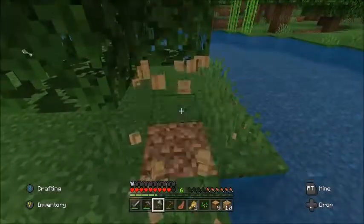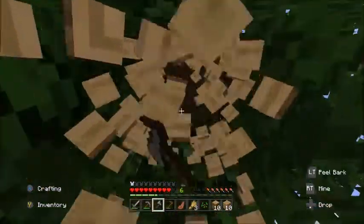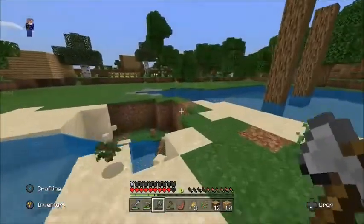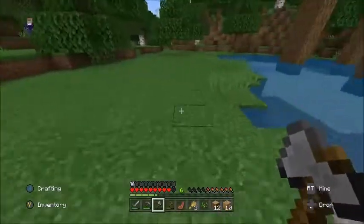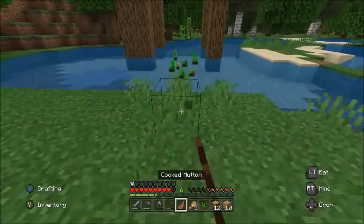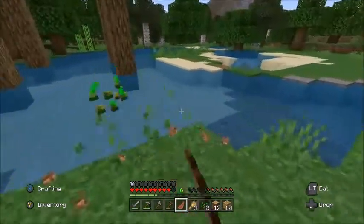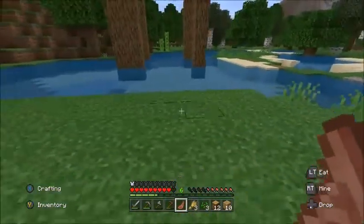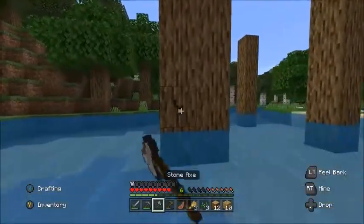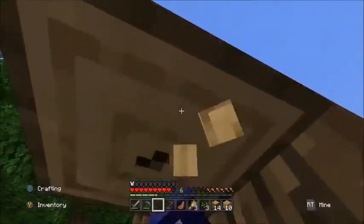Anyway, let's get some oak wood and we're gonna need some stairs. If I get rid of these leaves - wait, they're not leaves. Get rid of this here.